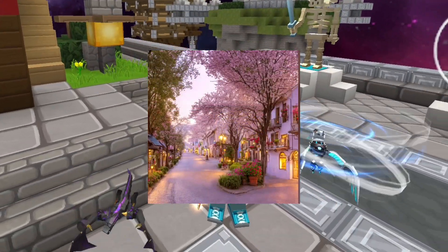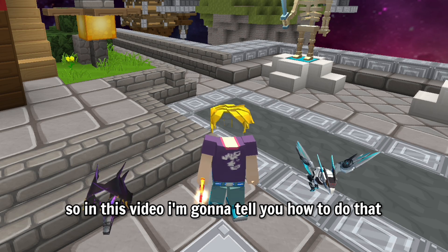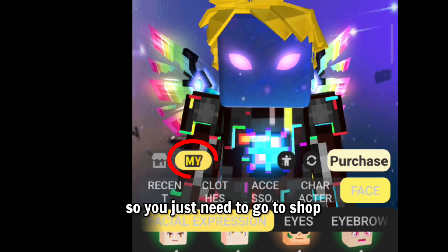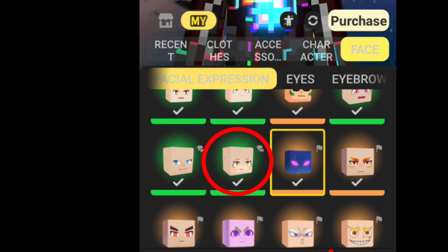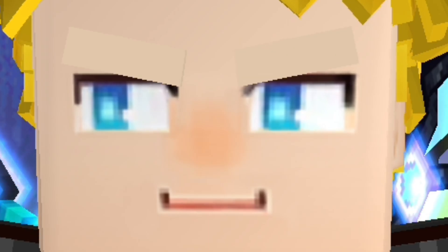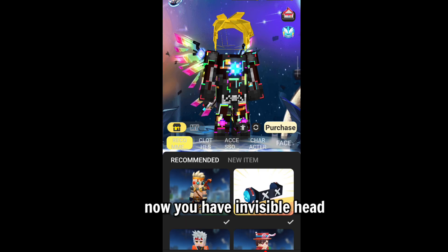Hey guys, back with your boy again. As you can see, I have no head. In this video I'm gonna tell you how to do that. You just need to go to Shop, go to Face, go to Facial Expression, and use the face 'Bombastic Cider.' There you go guys — now you have an invisible head.